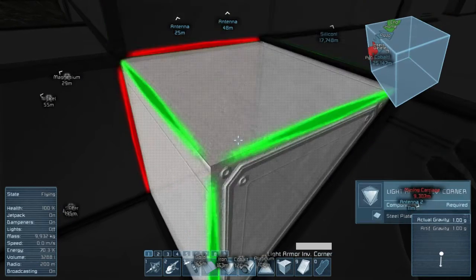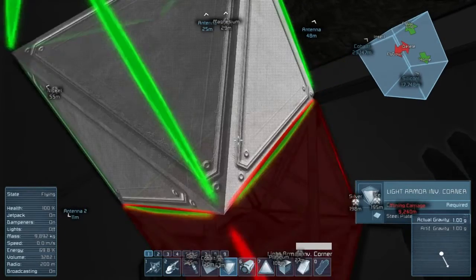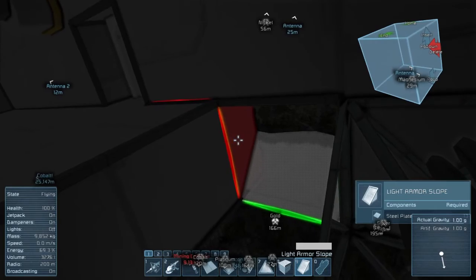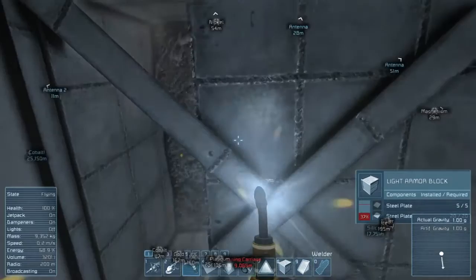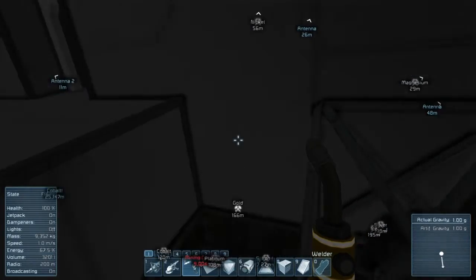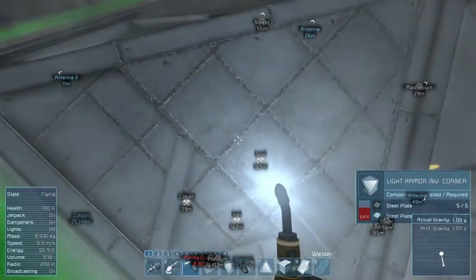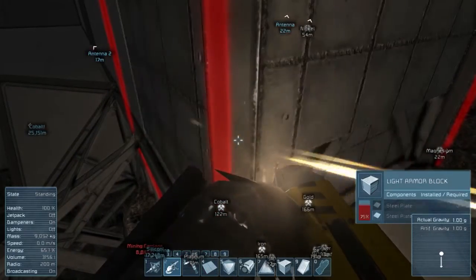Inverting corner. And down there. Angles. Rotate, rotate, rotate. Even though this is not a visible block, it still needs to be there. Because if it's not there, it's going to bother me a lot.